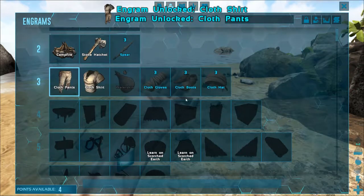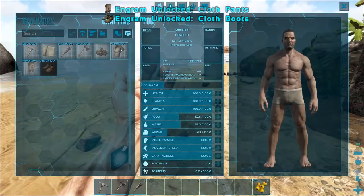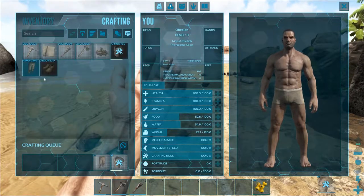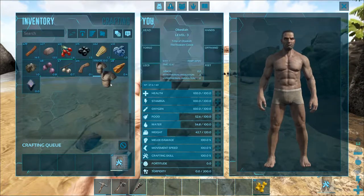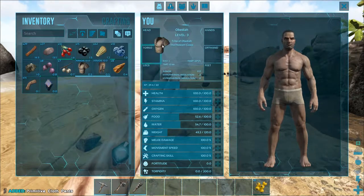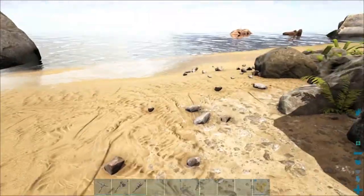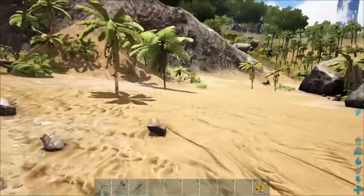We'll learn the shirt, the pants, and maybe some boots — that's all we can afford right now. The shirt and pants just take fiber, which we've been gathering from bushes. The boots take fiber and hide, which you get by killing dinos, so we can't make those yet. We can craft the shirt and drag it over to the torso slot, and the pants over to the legs slot. Now we've got some clothes and things are starting to look up.